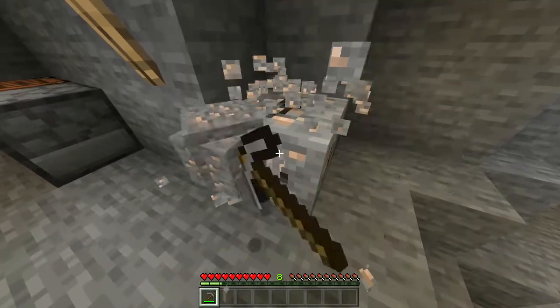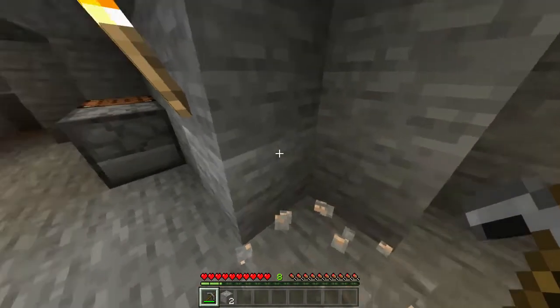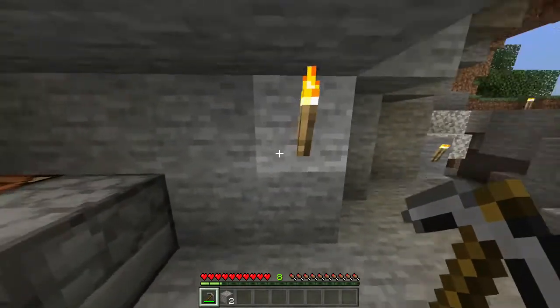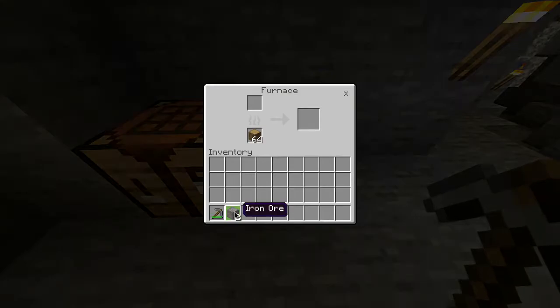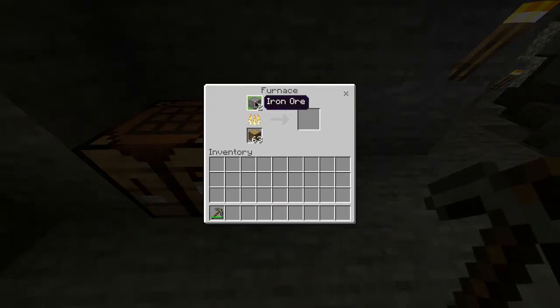You then want to mine out two pieces of this iron ore and this is exactly how many pieces you're going to need for this recipe. You then want to head over to your furnace, open it up and place the iron ore in the top slot with any type of fuel source. I've just put some logs at the bottom and then you want to wait for this to smelt.